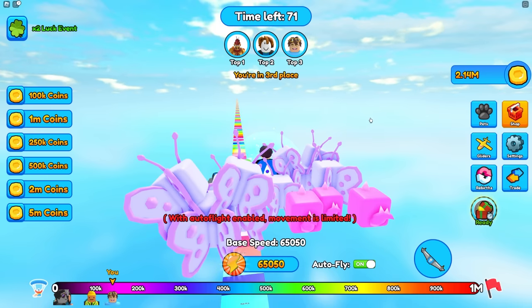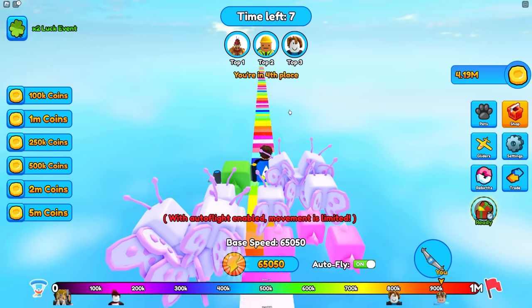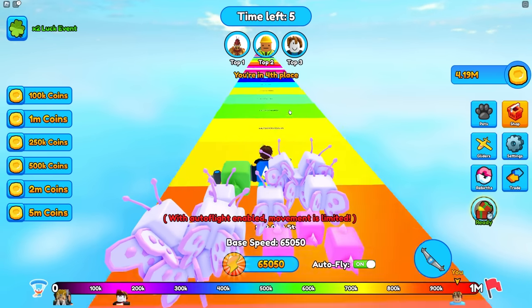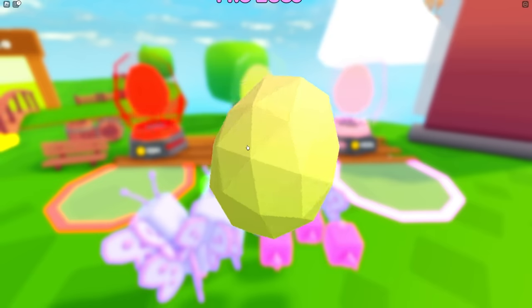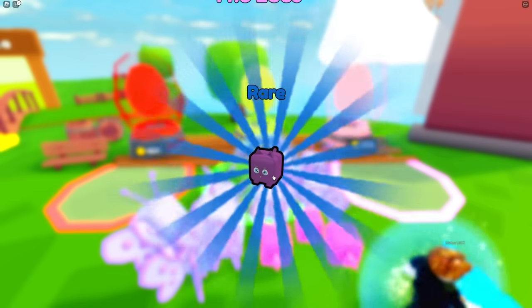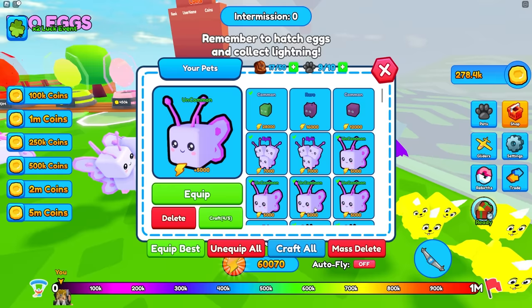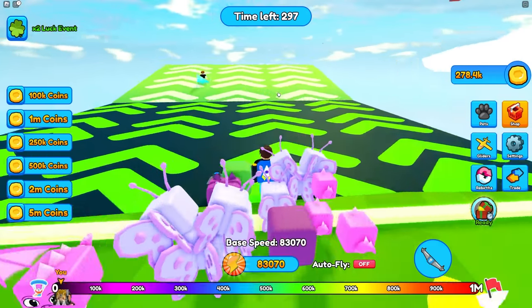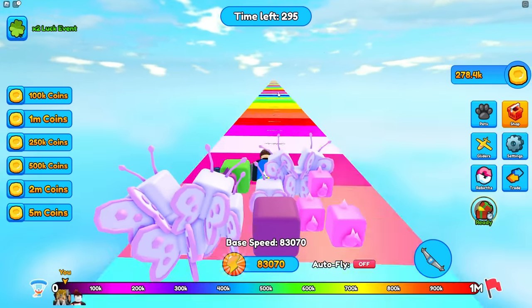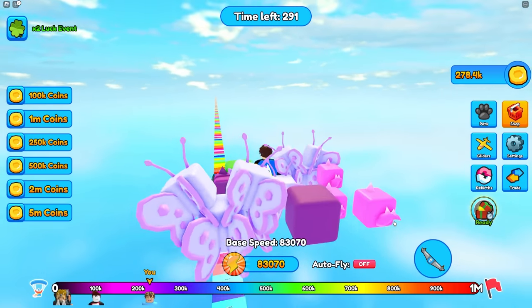I just gotta do this 15 times and I'll be able to make it to the next area. I'm just short of 5 million and I'll be able to buy another pet. Now I should have a million — I'm gonna buy two more pets just like this. I got a rare one and then a legendary! Now I can unequip my worst ones and equip these. Now I have 83,000 speed.